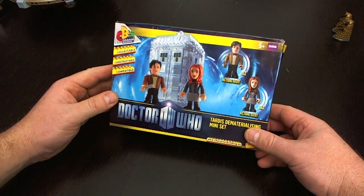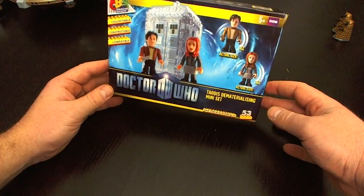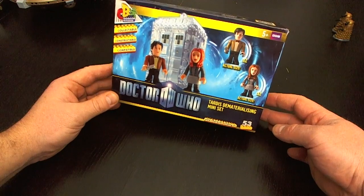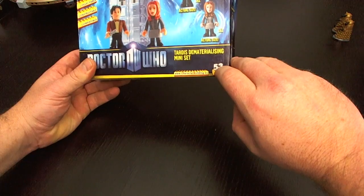As you can see, the figures look quite different, but the blocks themselves are pretty much indistinguishable from Lego. They fit together perfectly as well. You can use and swap and change the pieces around. It does have a few pieces that Lego does not have, which I kind of like and actually use in other builds as well. There are 53 pieces to this particular set.